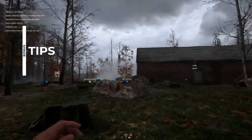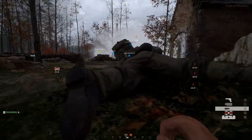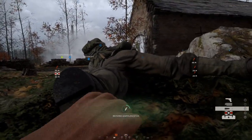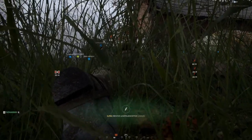Bonus tip one: use and refill your smokes. These can be used for concealment moving into a point just as easily as to pick up a buddy, so don't be afraid to use those smokes and just ask somebody to drop explosive ammo to refill and use them again.